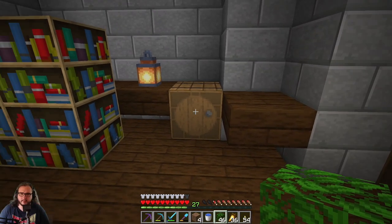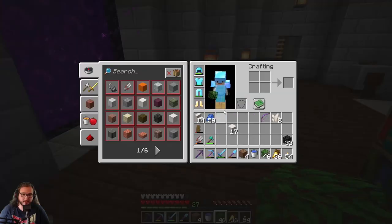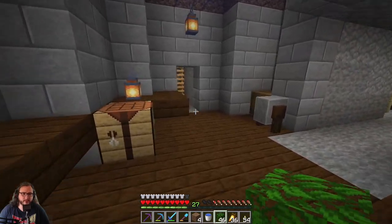The bow's gonna stay with me now - I'm actually gonna have a ranged weapon, which is awesome. I didn't have one before. A blackstone to put away.